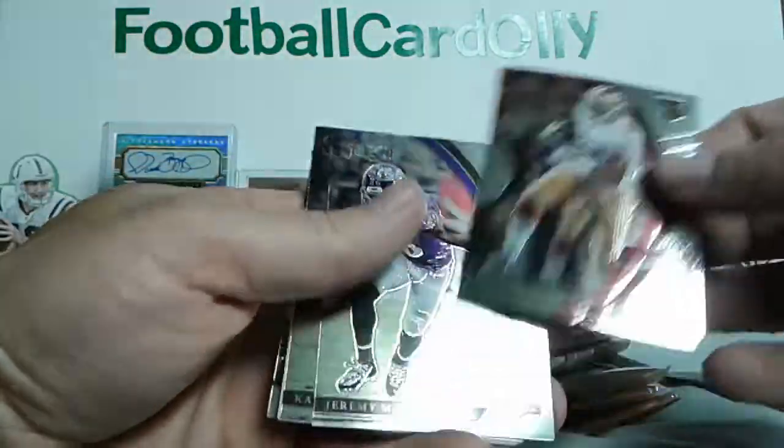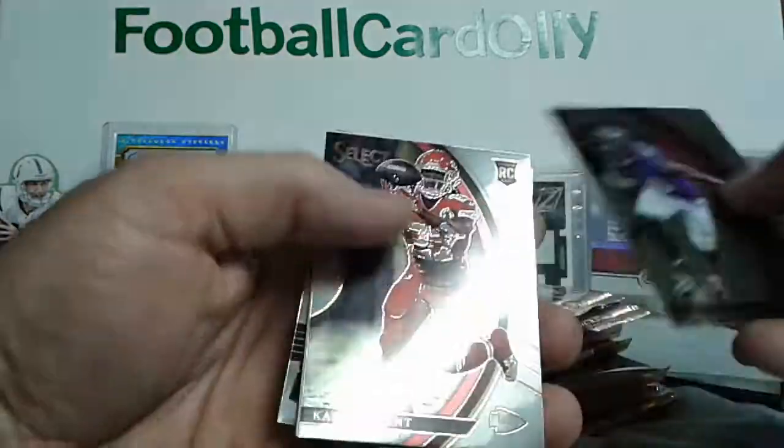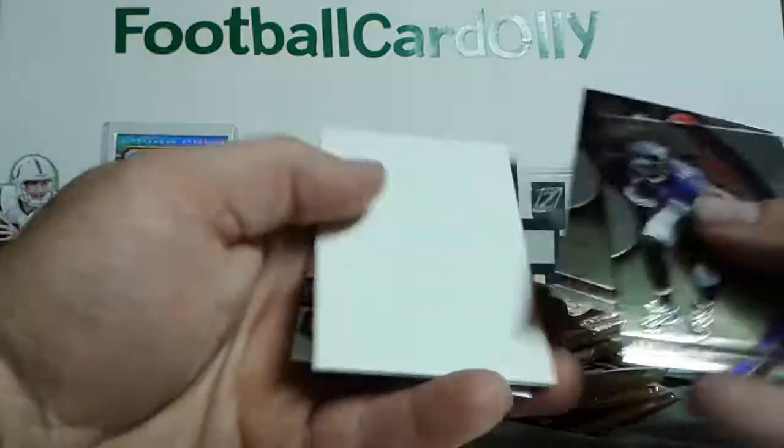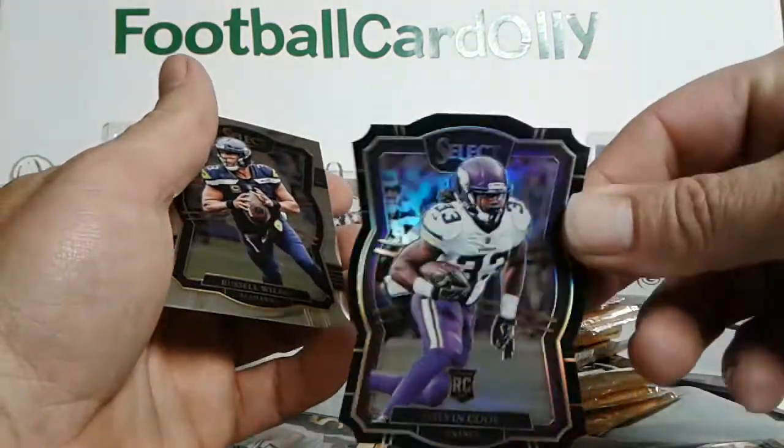Die-cut. Joe Williams rookie, Jeremy Macklin, Kareem Hunt rookie — filler. Dalvin Cook.